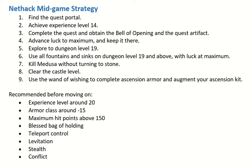Next step: clear the castle level. I've got a couple of Concise NetHack videos about the castle level, so I won't say more about that here, other than that you get the Wand of Wishing on the castle level. Then the last step is to use that Wand of Wishing to complete your ascension armor and get any additional ascension kit items that you might need that you haven't found yet. So that's the mid-game strategy.